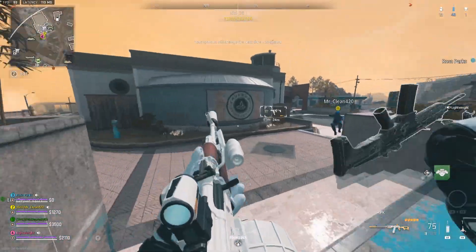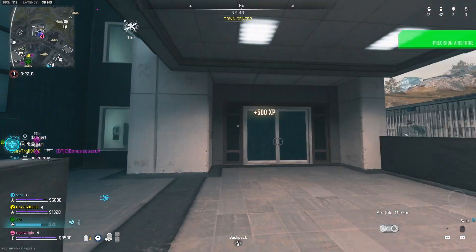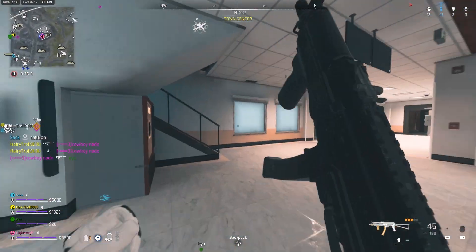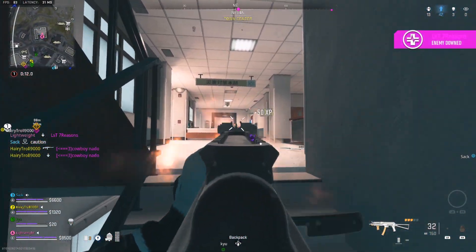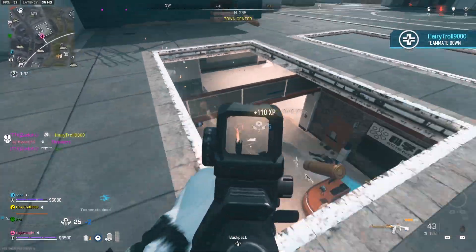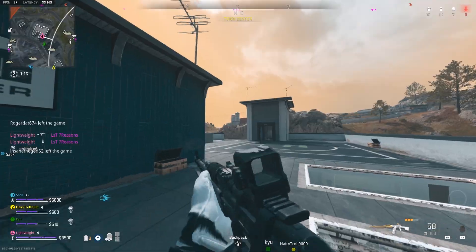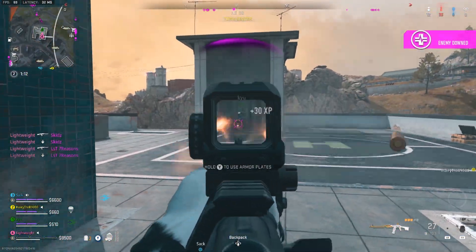Fighting smart means using the high ground, better positioning, head glitches, good accuracy, and possibly a little baiting. The number one thing I tell myself is: never fight someone from the same angle twice. Always find a different way to fight if the first time didn't work out. If you're playing solo in quads, mid-game gunfights are gonna be tricky. But if you're in a squad, make sure everyone knows what's going on and coordinate with each other move by move.